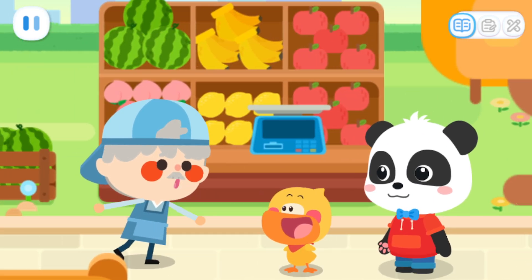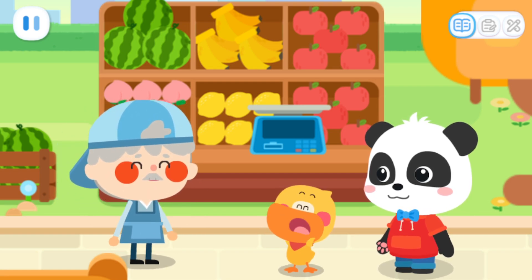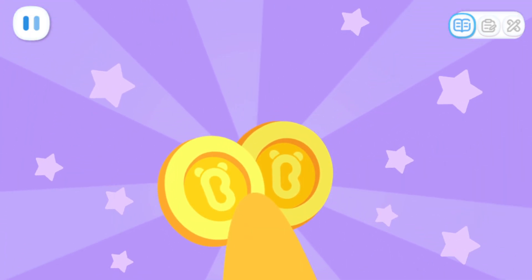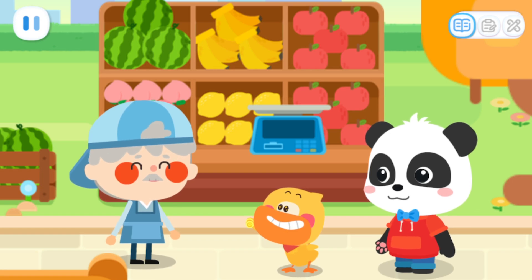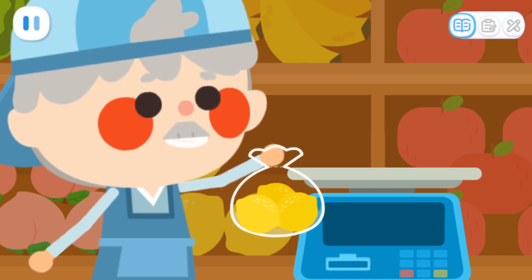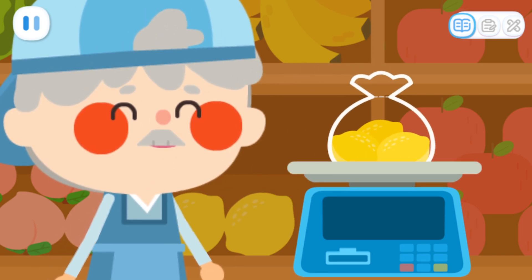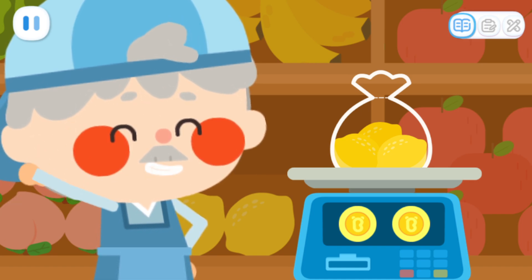Step right up and take a look at these fresh fruit! Hi! My mom gave me two coins — what can I buy with them? These lemons are very fresh! Let's weigh them! You can buy three lemons for two coins!